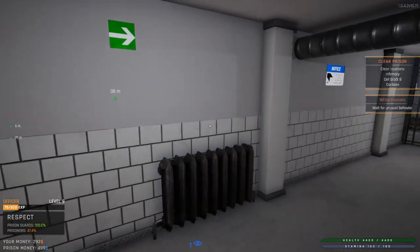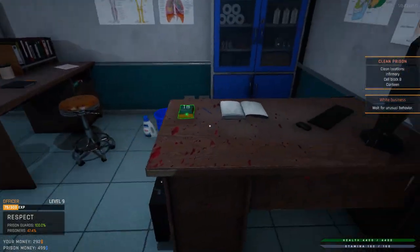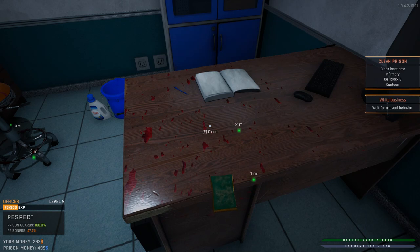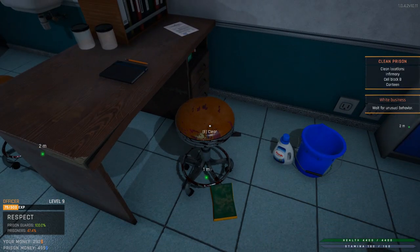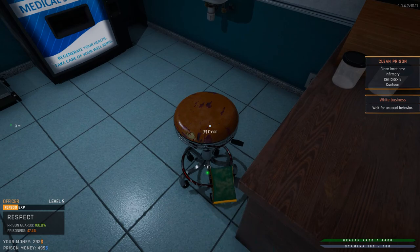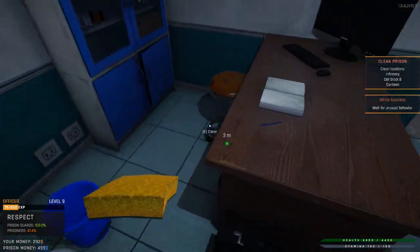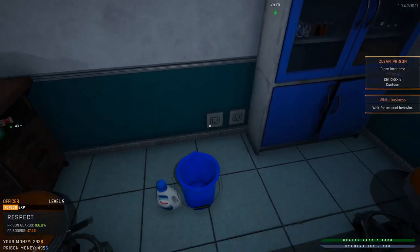Now we need to clean again — all these blood stains and stuff. I don't know what happened here. We'll get this all cleaned up and then see what our next task is. I want to say that's the end of the day, so we should be able to see how much the riot risk has decreased since we spent so much money. It does seem that's going to be the primary way for us to increase inmate respect — essentially by buying them stuff.